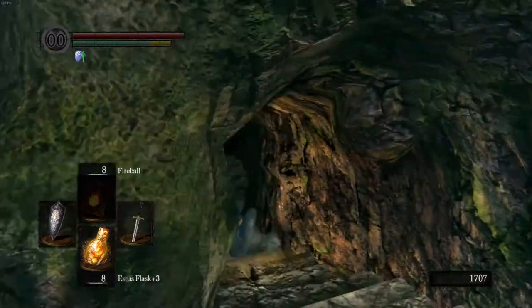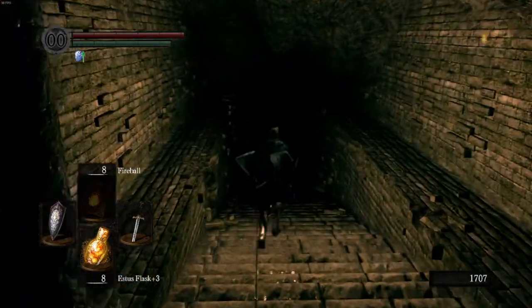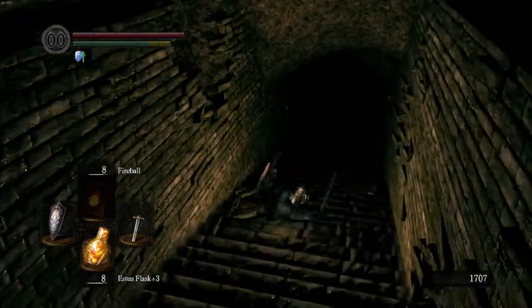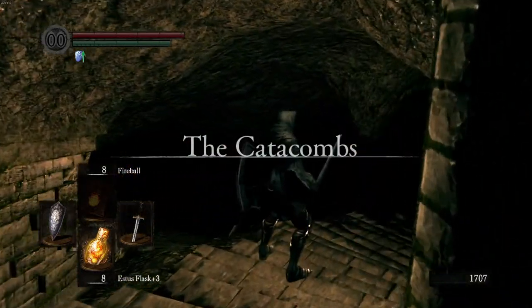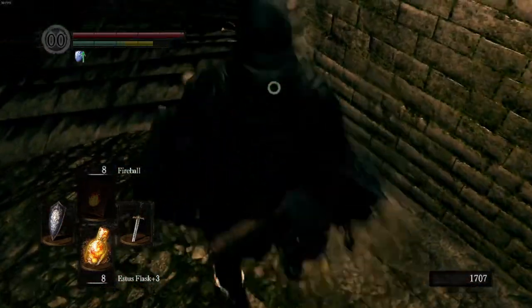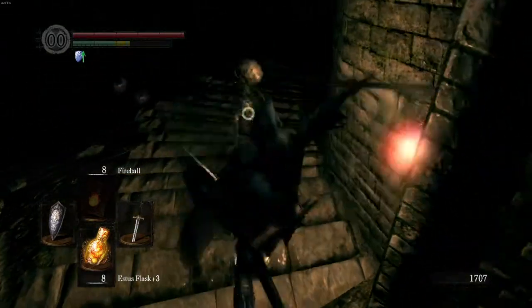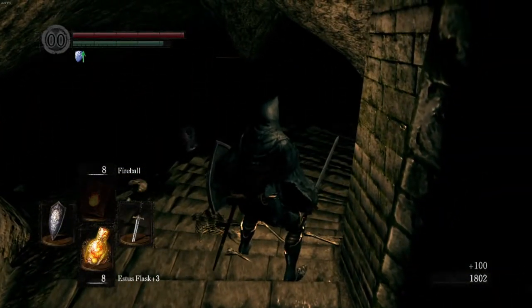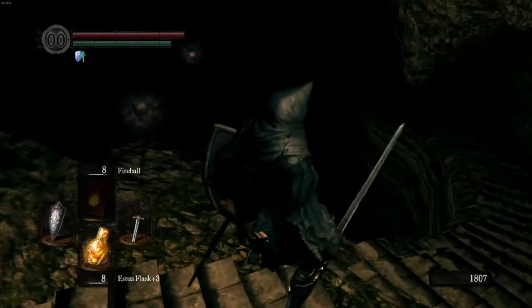If you're looking for a really good strength weapon that will carry you through all of the game, Zweihander is the one. You can get it right at the beginning of the game if you're ballsy enough to run for it. Now that we have that taken care of, it's time to head into the Catacombs — one of my least favorite areas in this game, just because it's hard to see, skeletons don't stay dead, and there's bone wheels literally everywhere. It's obnoxious.